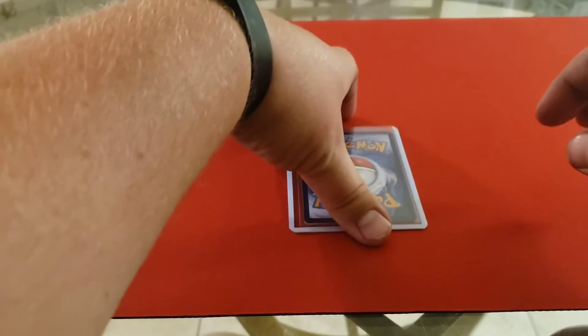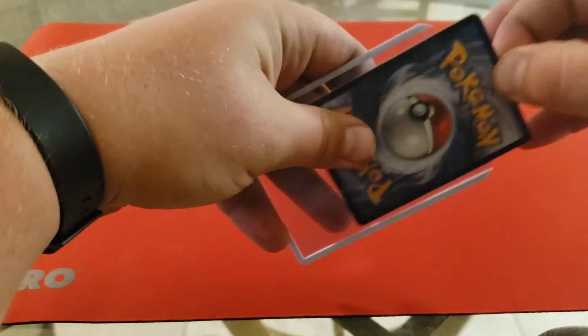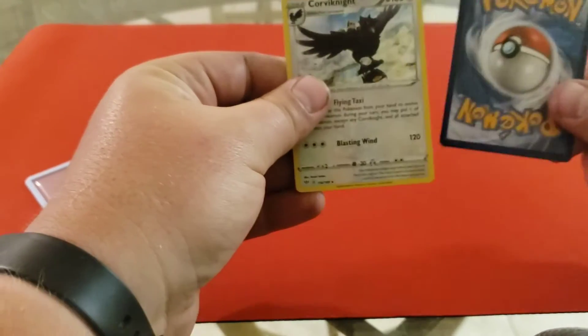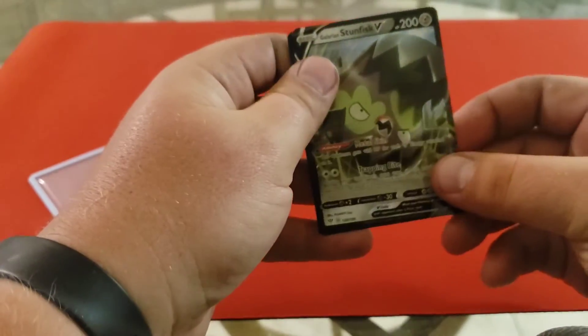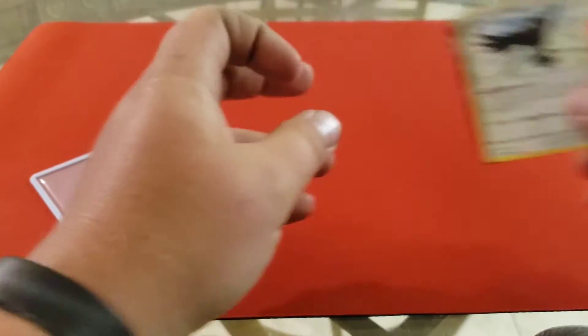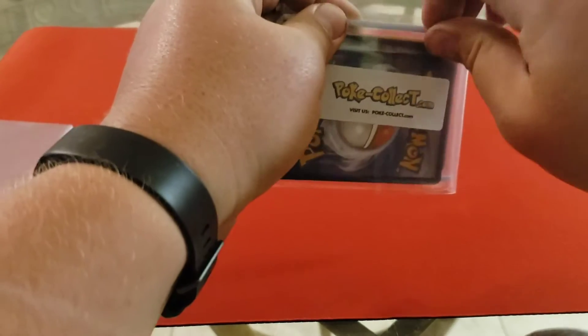Now with these, we pull them out. If you've watched any of Ando's videos before, we take the front one and move it to the back. We get a Hollow Rare Corviknight — flip it around — and we get a Galarian Stunfisk V. Not bad, not bad. Got a bunch of guaranteed hollows and then the Stunfisk V. We have another one of these packs, let's get into it.